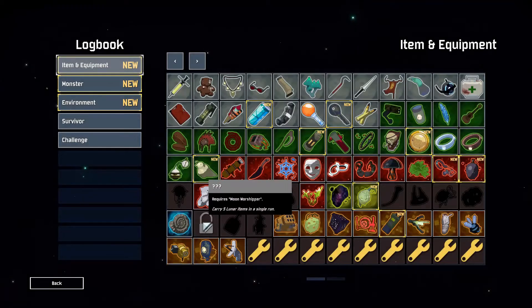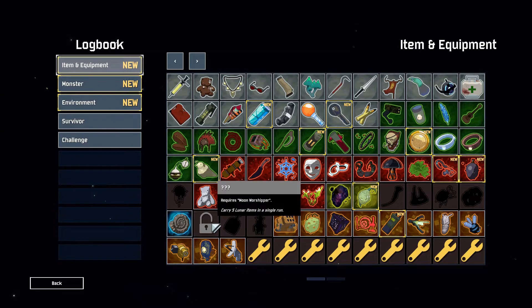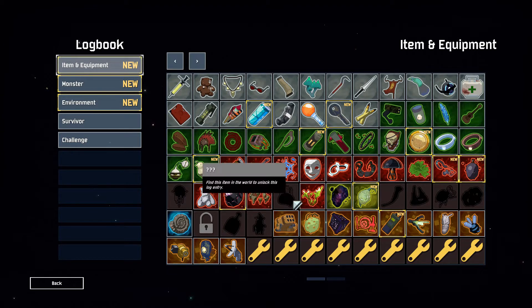Hey guys, Tone here. I was just about to go and unlock my last unlock for carrying five Lunar items and I just figured I'd record it. This one shouldn't be particularly difficult — I just saved it for last because why not. The one that took me the longest was actually killing an elite boss on Monsoon.